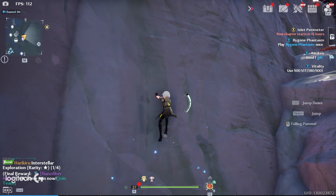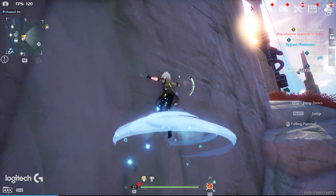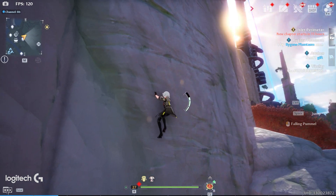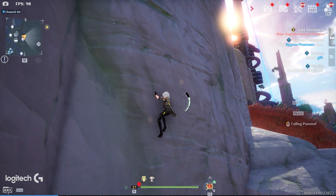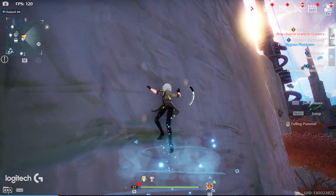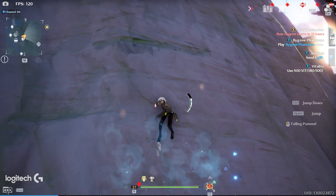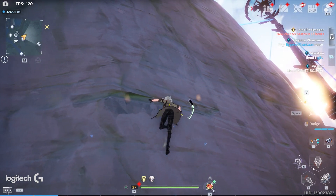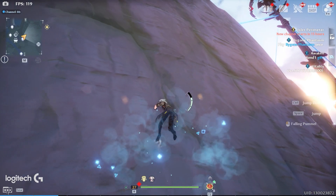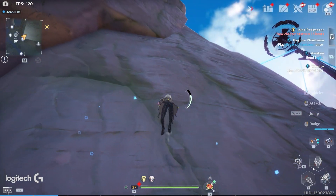So the cycle is: drop, double jump, attach to the wall — and just repeat that. Be careful you don't dash or anything. Drop, double jump, drop, double jump — and you can see you can climb pretty much any wall. It's a pretty insane trick.